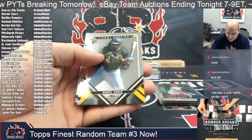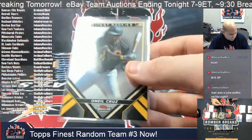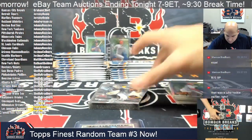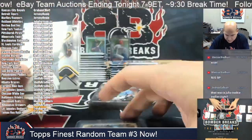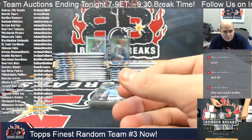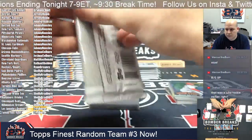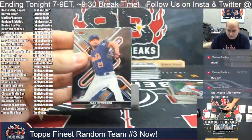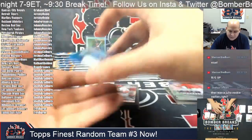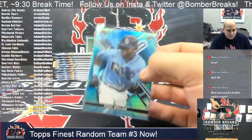Jake Berger rookie. And behind Javi Baez it's going to be a photo variation rookie of O'Neal Cruz. That'll give us a chance to compare the base O'Neal and the photo variation version, both for Pittsburgh and Johnny, plus Josh Lau rookie. Brandon Marsh Aura of Excellence, and for the Tampa Bay Rays it's Vidal Brugion — 79 out of 250 for Troy.